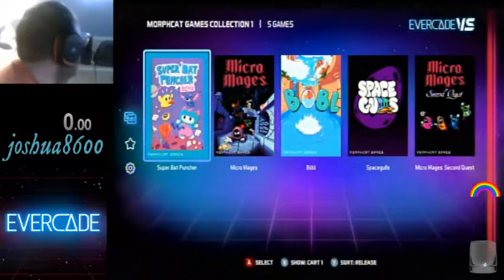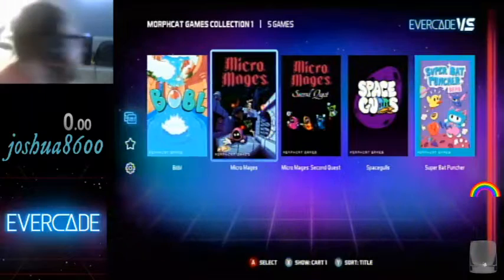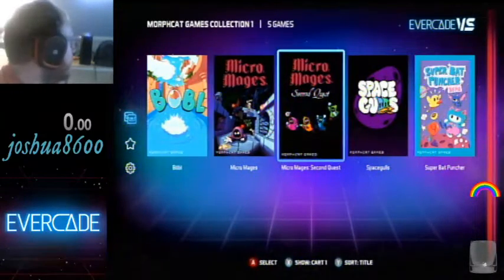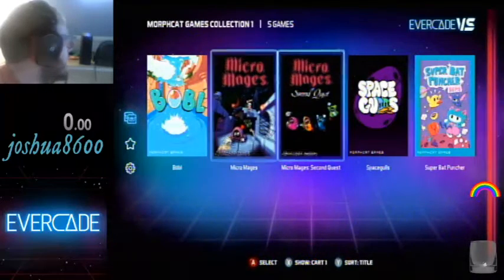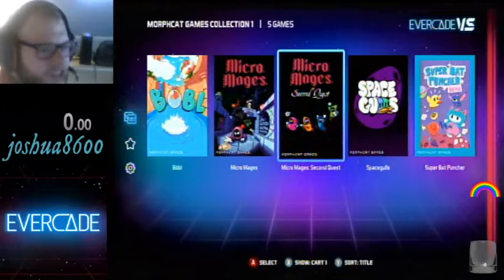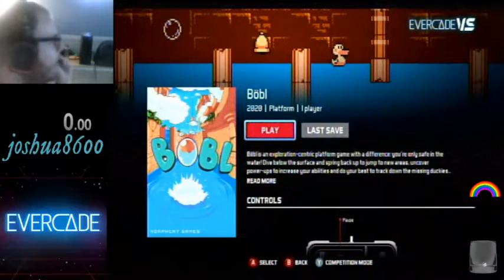So I'm going to sort by title. We're just gonna be basically going in order here. I'll do Micro Mage's Second Quest right after Micro Mages — that one's probably not gonna get too much time just because the controls are the same, it's just gonna be different levels. But we're gonna start with Bobble.